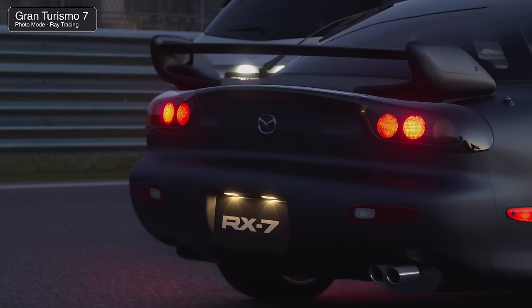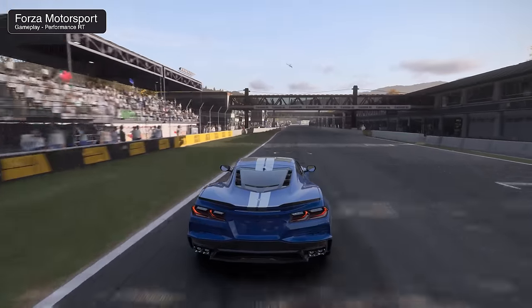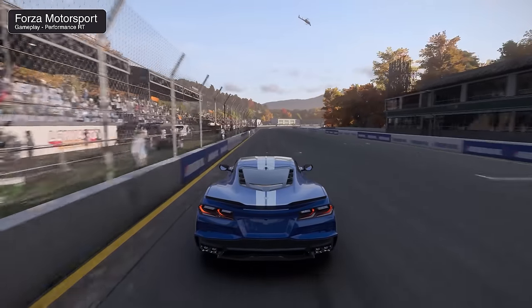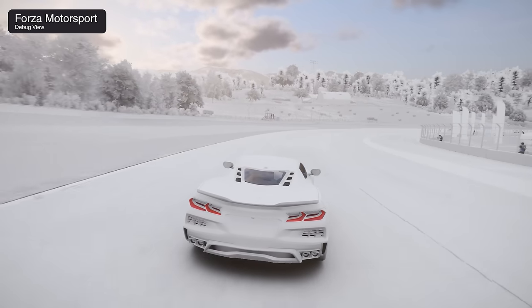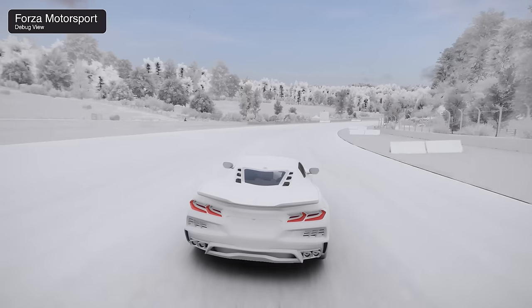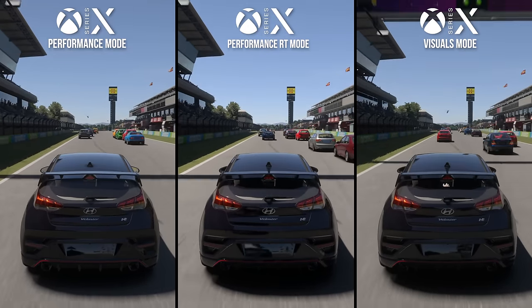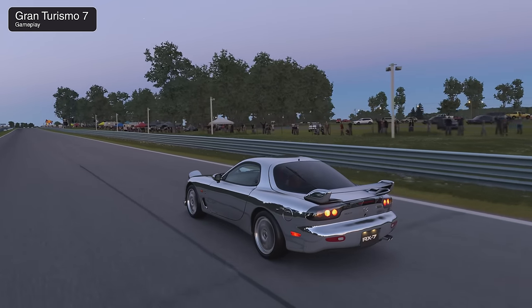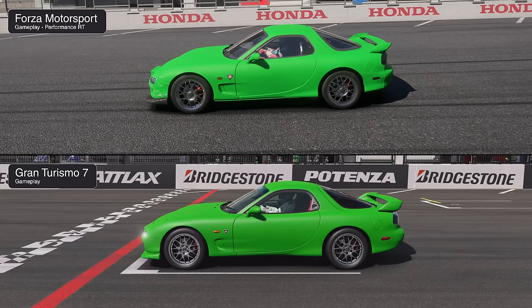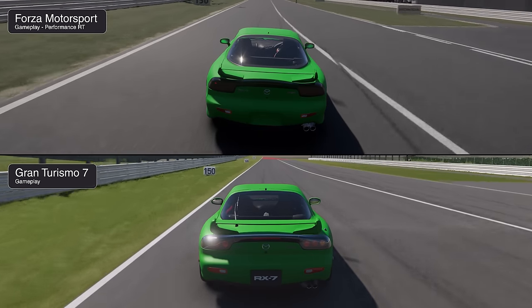While RT reflections in Forza are limited, Turn 10 implemented ray-traced ambient occlusion — something that was sorely lacking in prior Forza games and makes a big difference with crevices properly shadowed. Debug footage shows RTAO extends to many other areas of the visuals. The differences are largely subtle when compared to normal performance mode, but it's an important distinction in understanding how different RT implementations differ. As for matte materials, both games look pretty good in gameplay, with GT's paint absorbing a little more light than Forza.